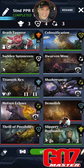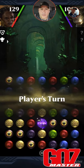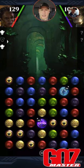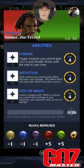We are in Rising Tensions, House Dimir — facing Raph Kuriyama with Vraska. Let's let the quest begin. We've got Brash Taunter and we want him on board as quickly as possible. We're using Samut, the Tested. First ability: target creature gets +2/+2 and Double Strike until end of turn. Second ability: each creature you control gains Afflict, Berserker, and Trample. The Afflict effect stacks with Afflict from other sources — and it's not until end of turn, which is actually useful. Third ability — Test of Might — creates a support where when a creature you control deals damage to your opponent, your opponent takes an extra 8 damage. Red and green is the only thing that matters for Samut.